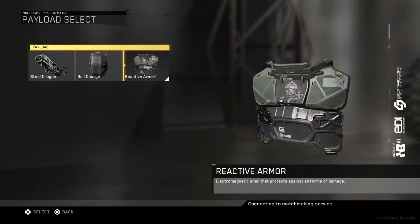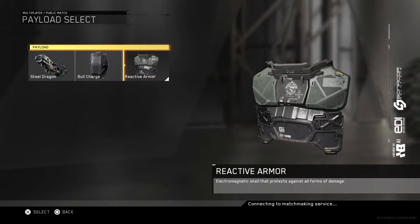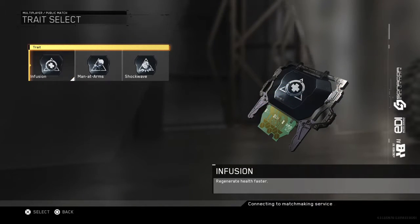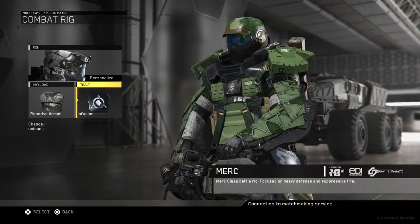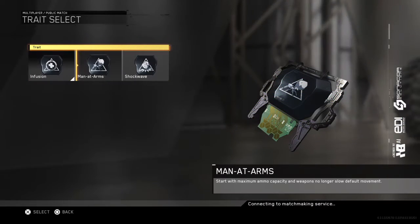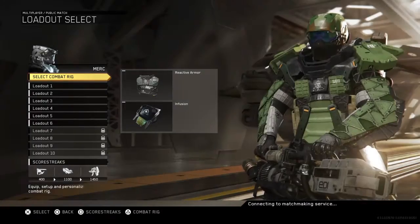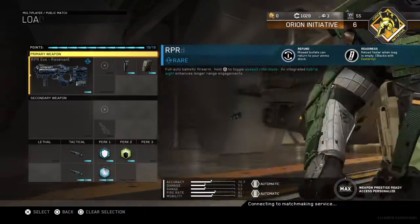Obviously for a Juggernaut class, guys, we're going to be using reactive armor — a shield that protects against all forms of damage. Infusion lets you regenerate and heal faster. Now the RIGs are very simple. The Mantle RIG is pretty good too, but for a Juggernaut class, obviously we're going to go with Infusion.